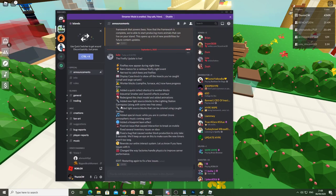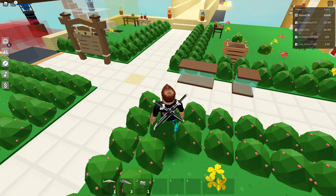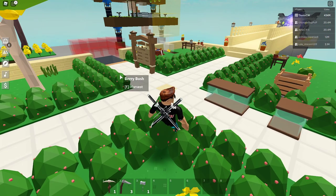From the Discord: they've added light source blocks that can be colored using caught fireflies, added special combat music with more atmospheric music coming soon, added a blueprint learn effect, fixed interaction issues on mobile, fixed several inventory issues on Xbox, fixed a bug that caused worker block production to only take five seconds, rewrote the entire interact system, and changed how factories handle physics to improve performance.